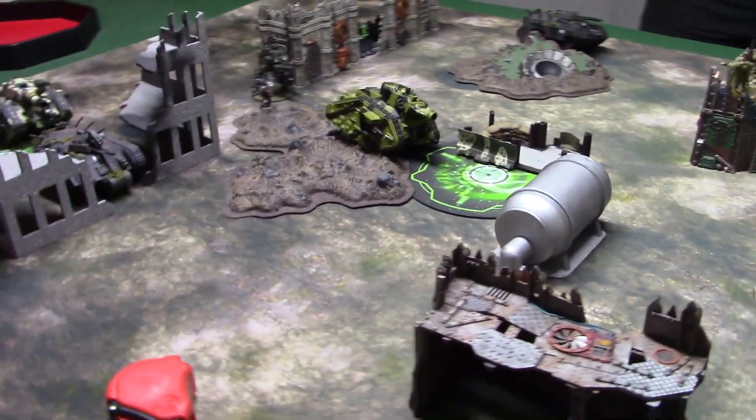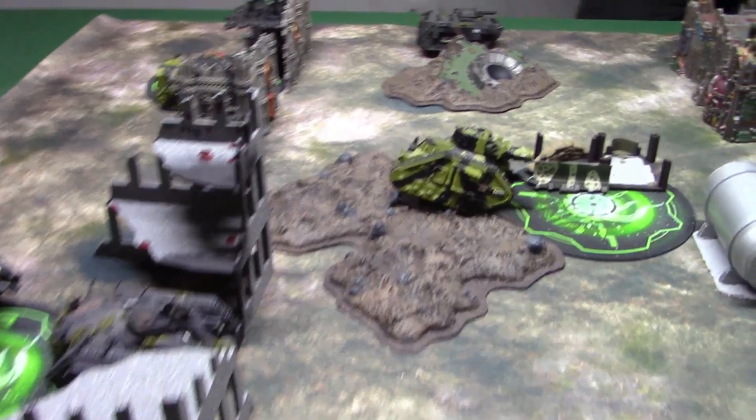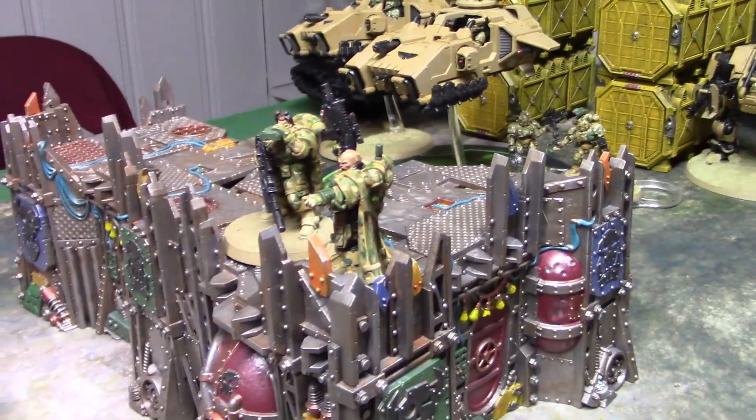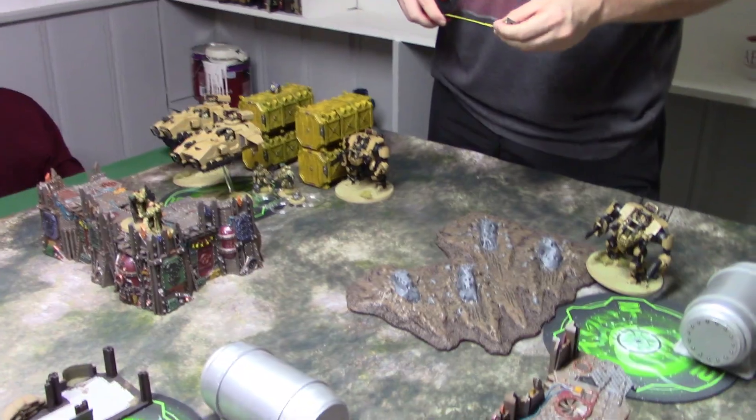Will Lee — Death Watch Raven Guard — I don't know who these guys are. They're Alpha Legion. Simple as that. I'm going to declare Fury Tactics from Death Watch — it's kind of like a Doctrine, you declare it once per game. In this case it becomes sustained hits one for everything. Everything did a little bit of shuffling. I cannot use any CP with the Eliminators because they failed their Battleshock test, even though the Captain is in there.